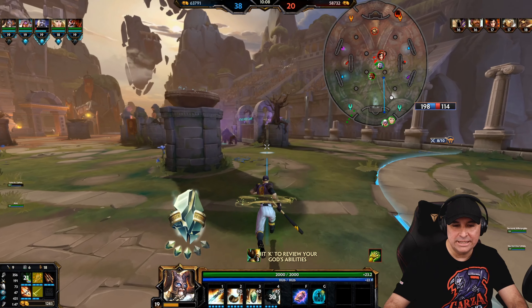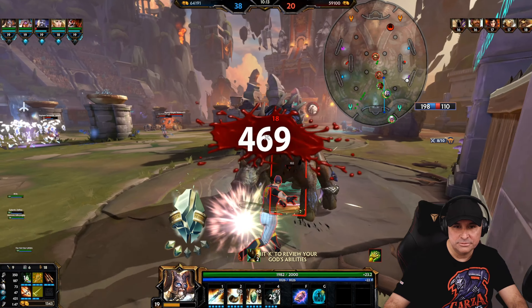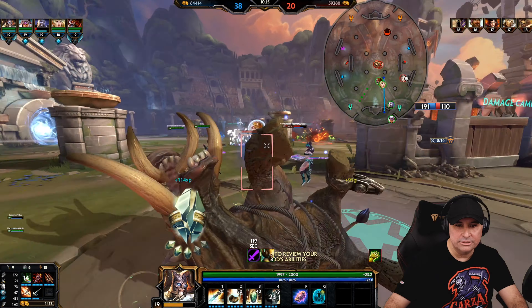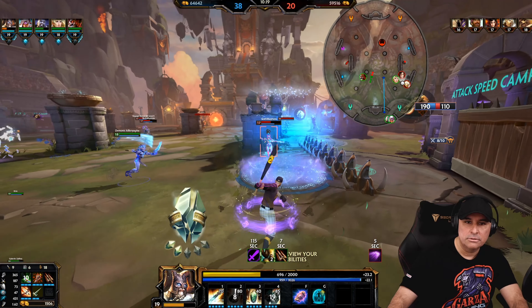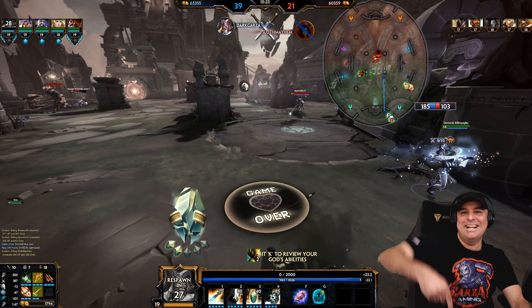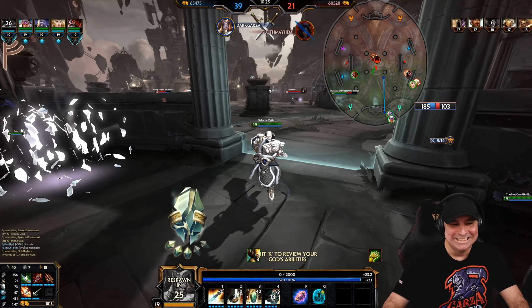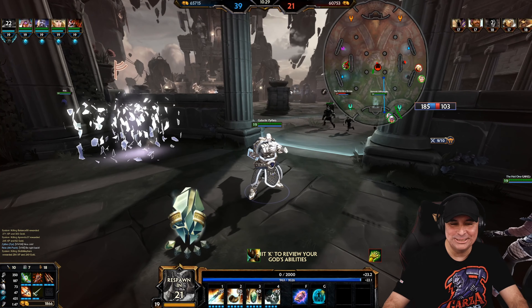Let's go get some attack speed — that might help out even more. Look at that — 400 a hit. That's just nasty. Double teamed but I still got her. That's what's up.